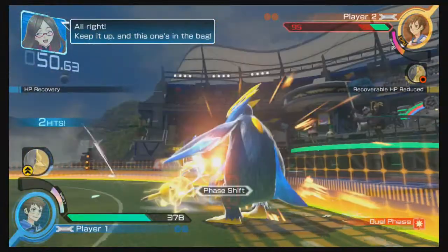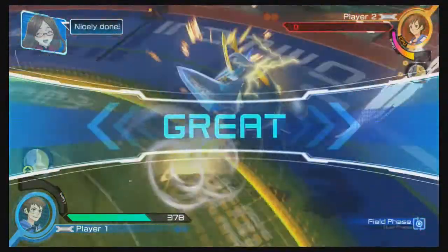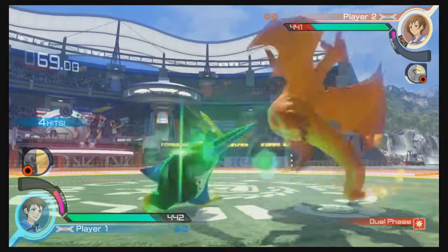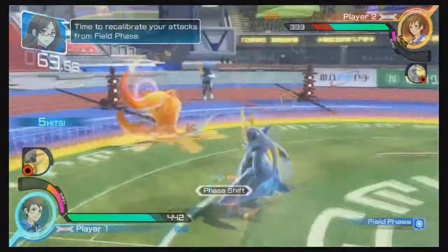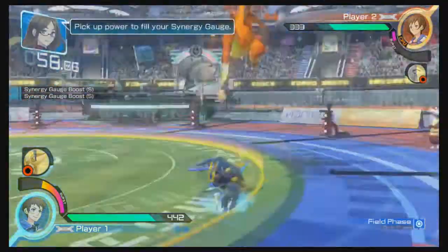The combat revolves around a fairly simple rock-paper-scissors system of attacks, grabs and blocks. You can block attacks but not grabs, but an attack is fast enough to force a grab attempt. There were plenty of times I went to grab an opponent hiding behind the block button, only to be annoyingly out of range despite being able to land normal attacks, but for the main it works — it provides a clear thread of what you should be doing even in the most hectic of moments.